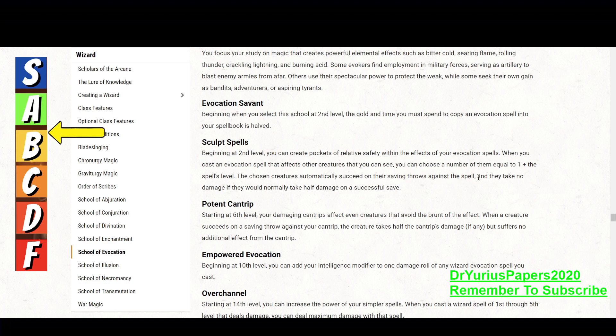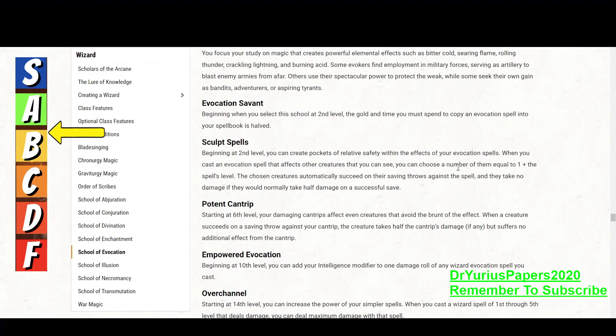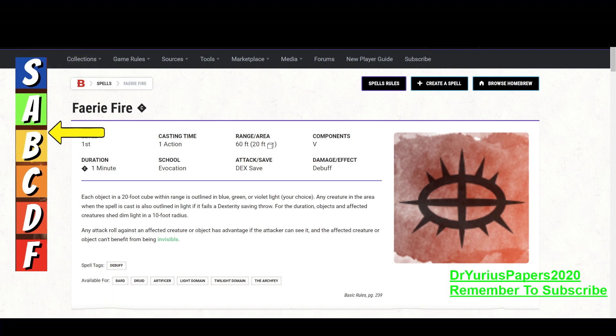The chosen targets automatically succeed on the saving throw against the spell and take no damage if they would normally take half damage. So because this is evocation, if you can figure out a way to get this as an Evocation Wizard, you can cast this and a number of people equal to 1 plus the spell's level — so 2 people — which is usually what could be inside the area of effect. Two of your allies can automatically save, which means they're not affected by it, they don't get the nimbus of light, and attackers do not have advantage to attack them.